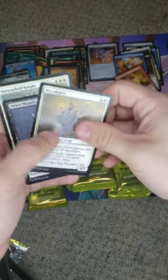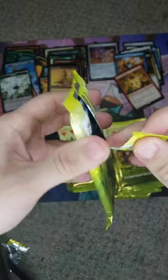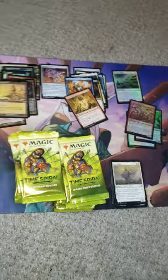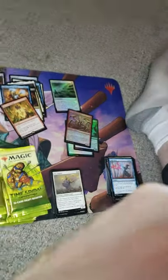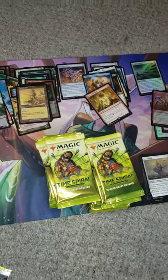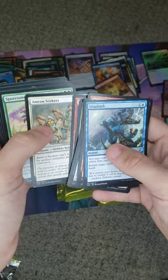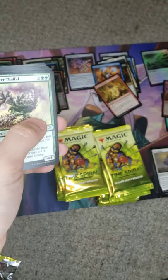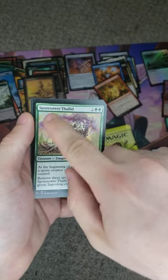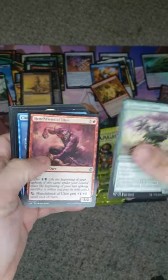I wasn't really around for the Time Spiral block. I remember specifically the entire block — I really hated the transition from the old style art cards. I really did not like changing and shifting to what we have today. I kind of went on hiatus. And then the next set — Future Sight, I want to say — had this weird thing with the border, and the casting cost was moved over to the side. I really hated it and just stopped playing completely. I was like, you know what, I'm done.